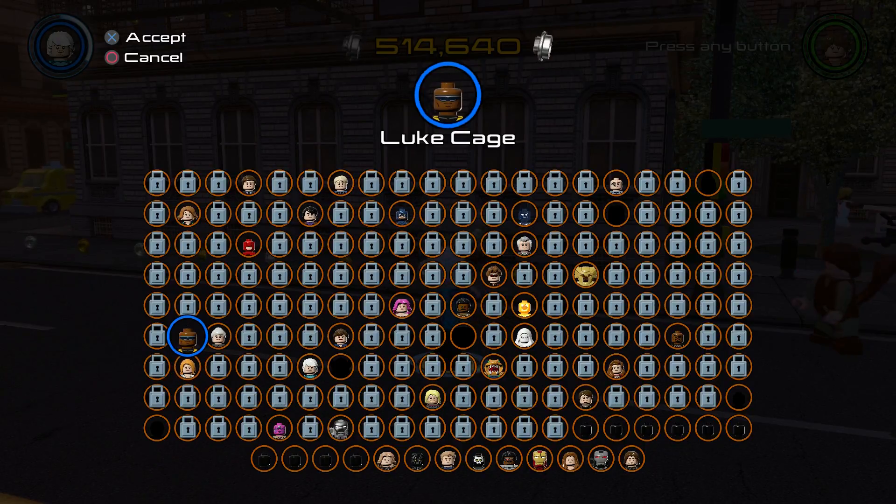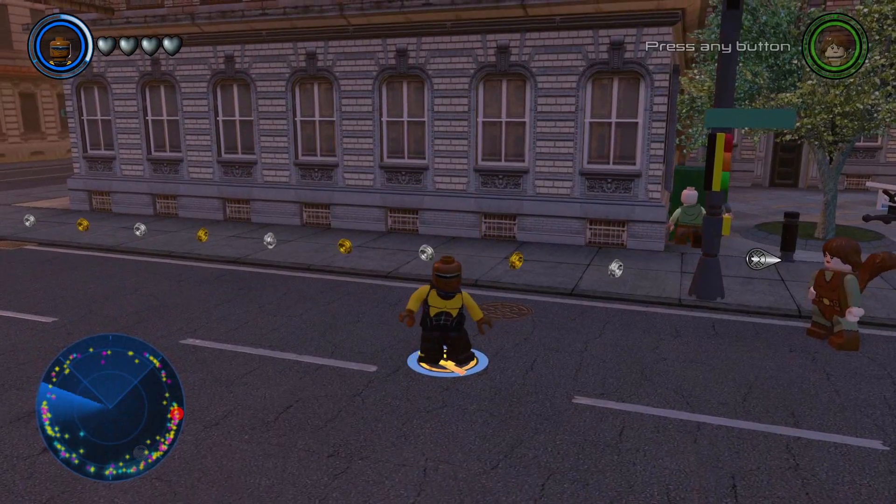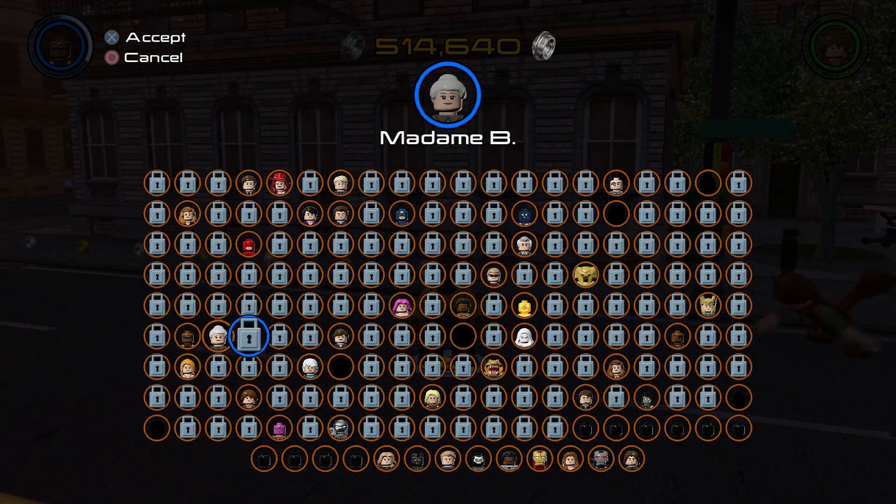Of course Quicksilver doesn't have super strength, but Luke Cage does. However, Luke Cage cannot do a charged jump — I'm just showing you that now. There are just a small handful of characters that can do a charged jump.